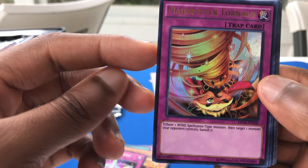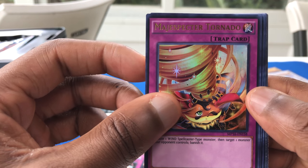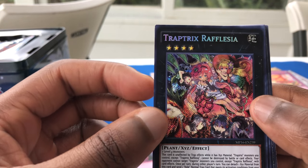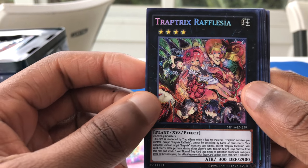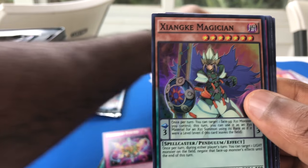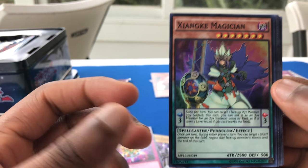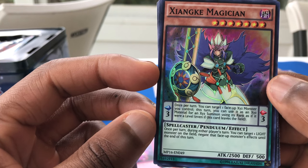Magispector Tornado is my Ultra Rare. Tribute one Wind Spellcaster-type monster, then target one monster your opponent controls and banish it. I love how they say 'banish' now — somewhere along the way they changed the terminology to banish. Trap Tricks Raffalisha — she's a monster, an XYZ monster, two level four monsters. Nice defense. Secret Rare. This guy — I can't pronounce this name, but his art is amazing.